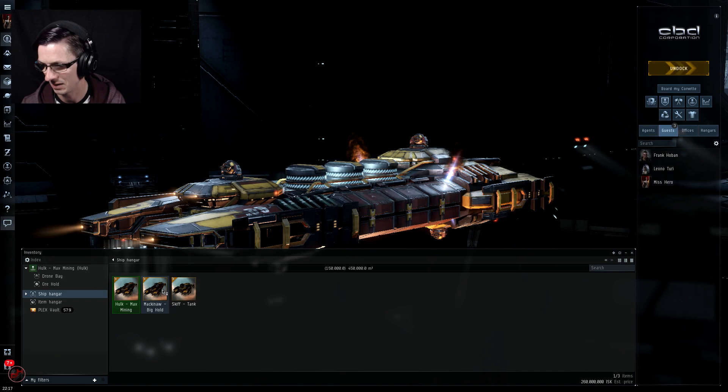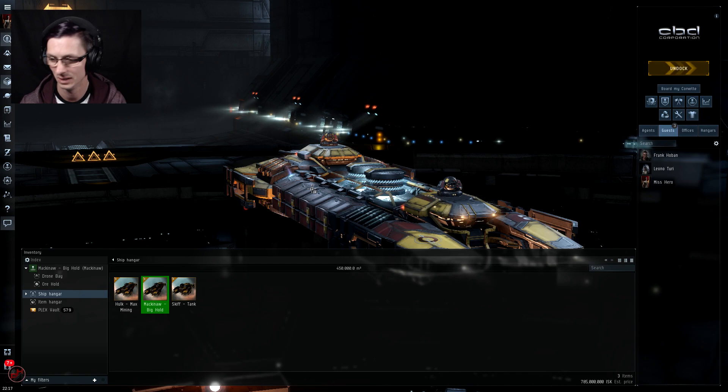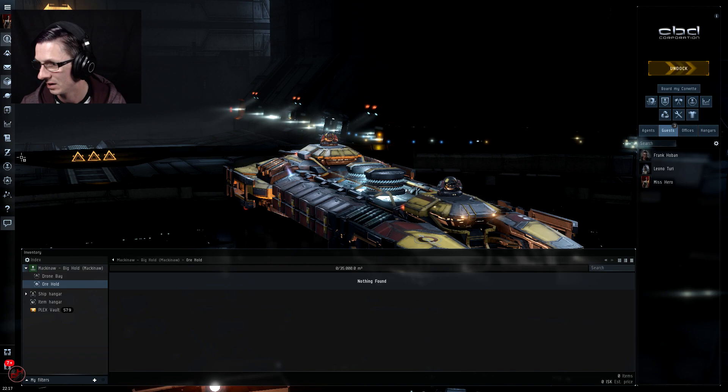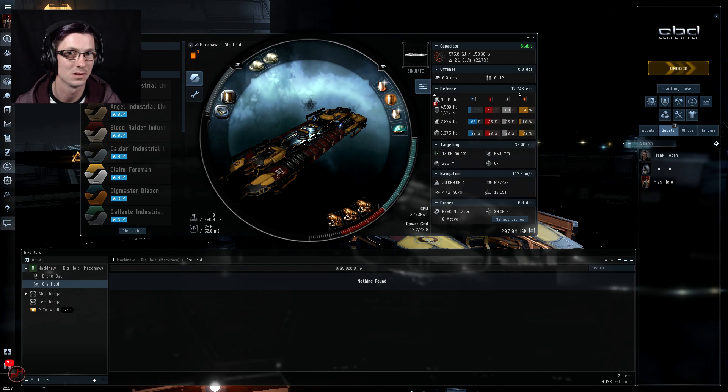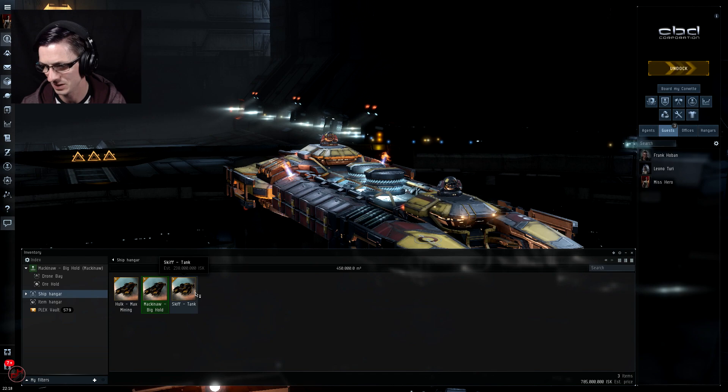Next we have the Mackinaw, which has in my opinion the most staying power. You can park this thing in an asteroid belt and stay for like half an hour to an hour. It has the biggest ore hold at 35,000 m³. Looking at the fit, it's got a tank of about 17,000–18,000 EHP — a little bit more than the Hulk. It also has a bigger drone bay, which is always good.